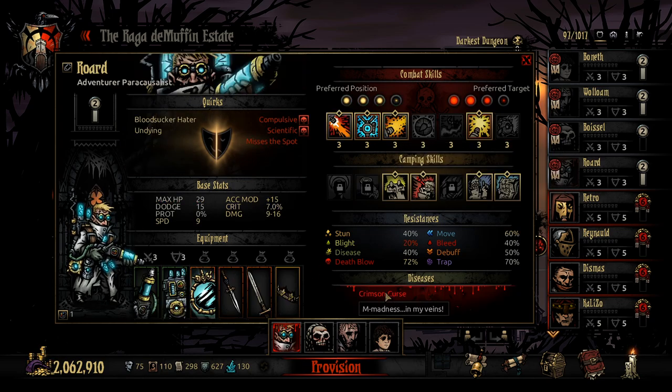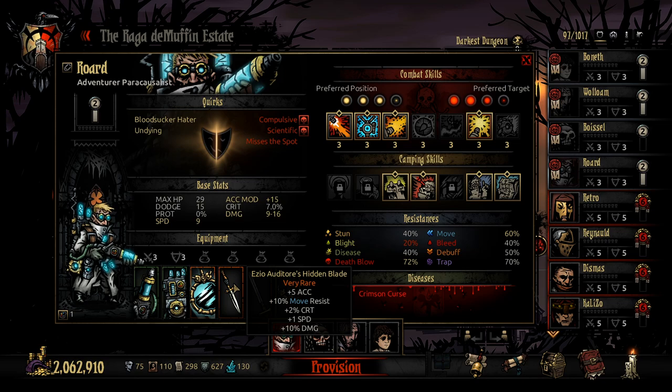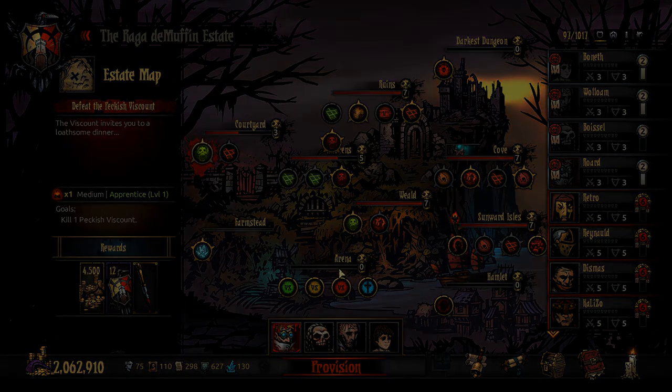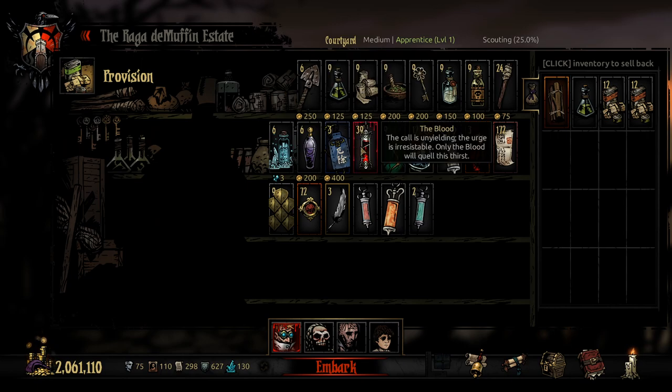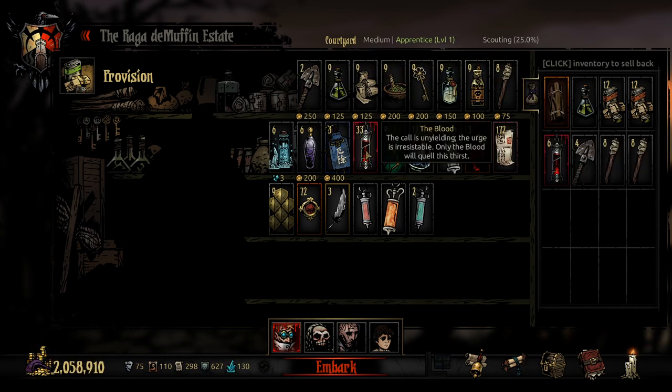Finally in the back we have Roard, the one with the Curse, with a Phase Shifted Focusing Lens. Ezio on the Throne's Hidden Blade for the damage, speed, crit, accuracy, and move resist. Excalibur and Baldwin's Crown — so lots of damage spilling forth. Hopefully enough to make up for the fact that this team is just damage and pretty much nothing else.